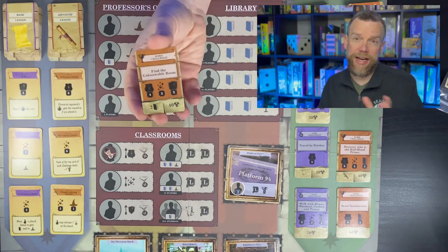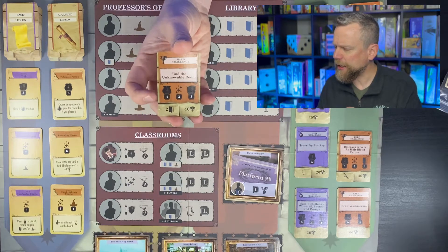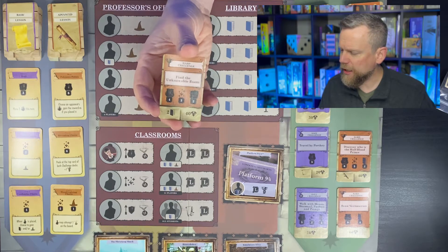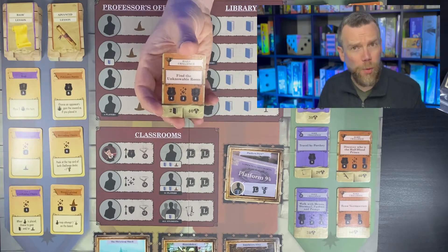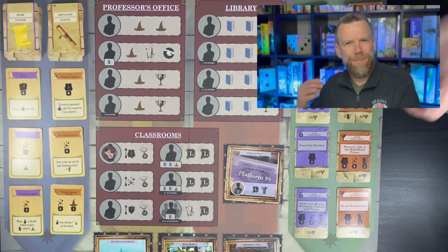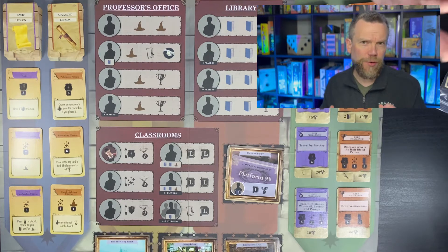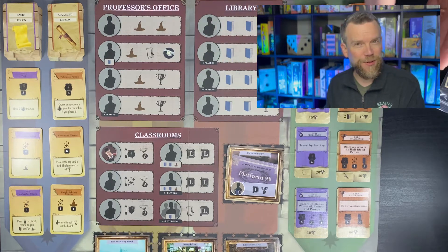Your students' skills have to add up to the level required to pass the challenge. You need to have a combination of students do the challenge — you've only got three workers you can place on it. So you need your potion skill at level four, your charms at level three, and your defense against the dark arts at level three as well. If you've got all of that through some combination of your students, you can earn two knowledge and 40 victory points, so four gems go into your vial. You're trying to maximize your turns because there are only seven rounds, so you want to do two challenges in a round — but that's tough with only three workers.